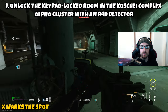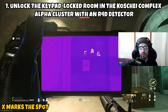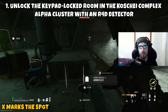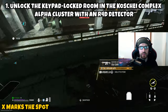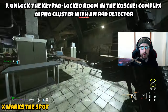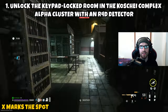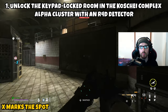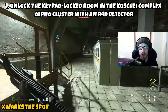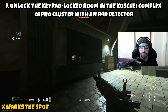You'll see a door in between the L2 restricted doors that has a keypad — this is where you need the R4D detector. Aim the R4D detector at the keypad, and above it there will be a set of symbols. You need to memorize these symbols, because you're going to go around the room looking at chalkboards that have those same symbols on them. Each symbol on a chalkboard corresponds to a specific number, and the order of the symbols is the order you'll enter the numbers into the keypad.